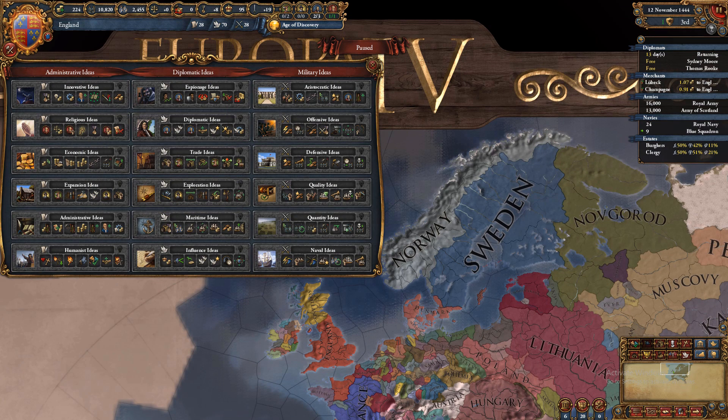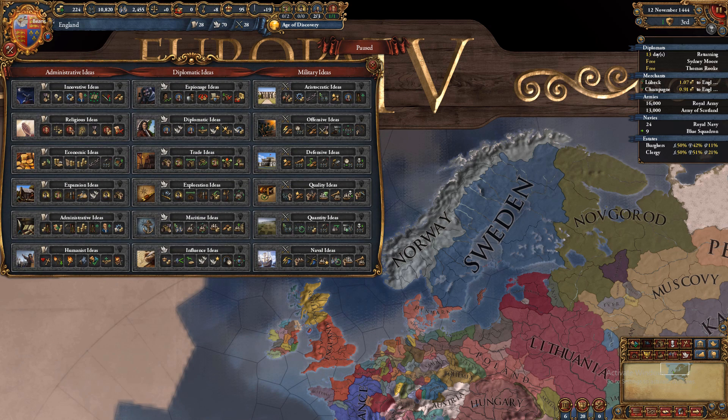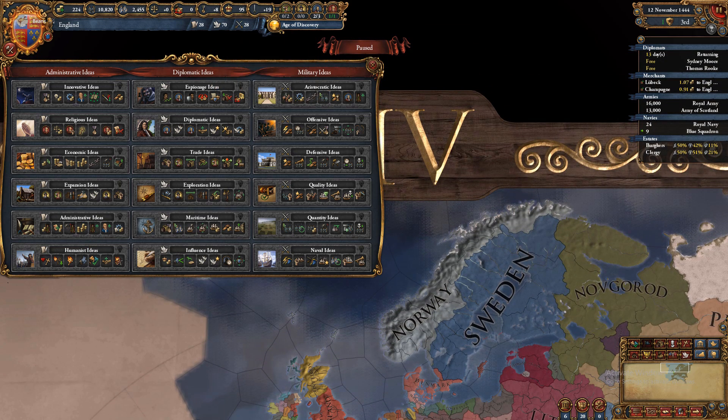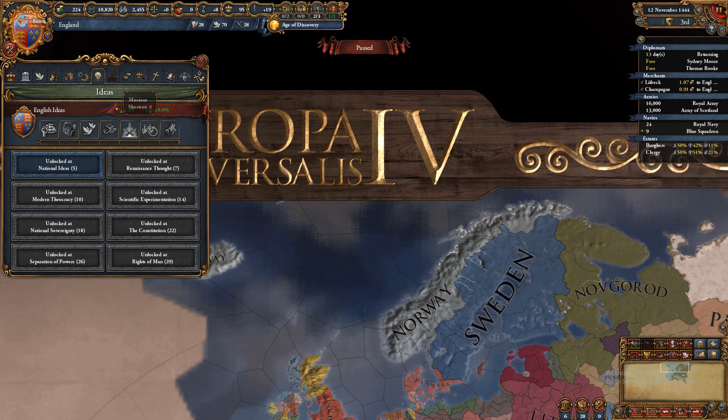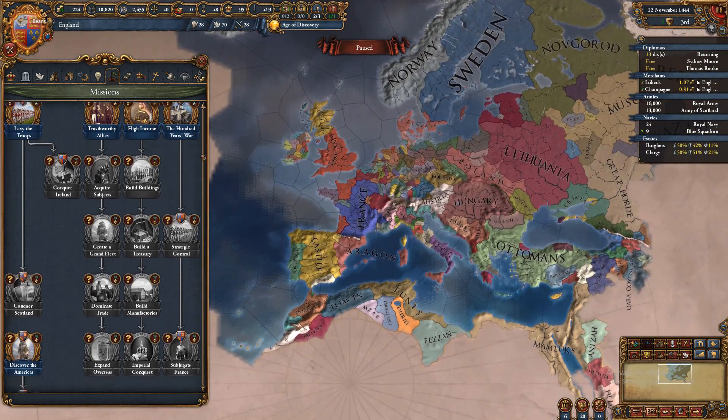Your idea groups cater to how you want to play. I'll make a separate video covering what to pick and the meta options, but you can see when you unlock them. They cost the same points as tech, so you want to balance between them. They offer bonuses and eventually unlock policies.